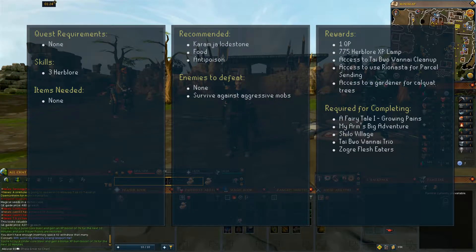Here's everything you need to know before we get started. There are no quest requirements or items needed. You will need level 3 Herblore. It is recommended to have the Karamja lodestone, some food, and an anti-poison. There are no enemies to defeat but you must survive against some aggressive mobs.